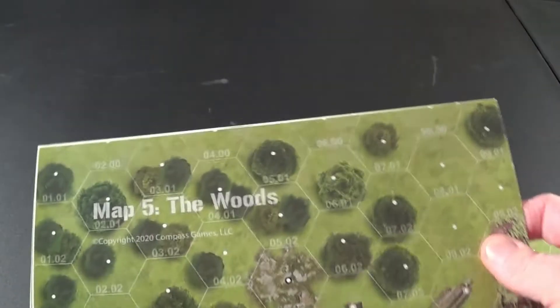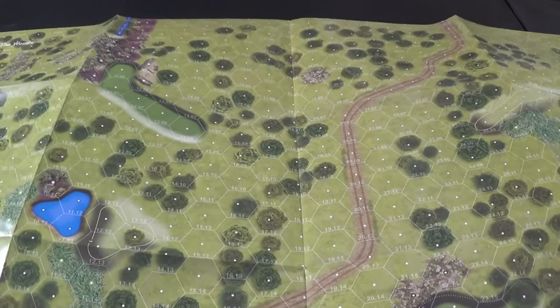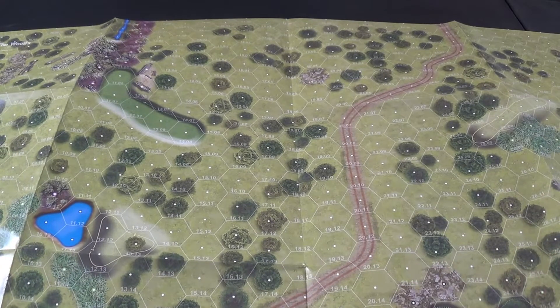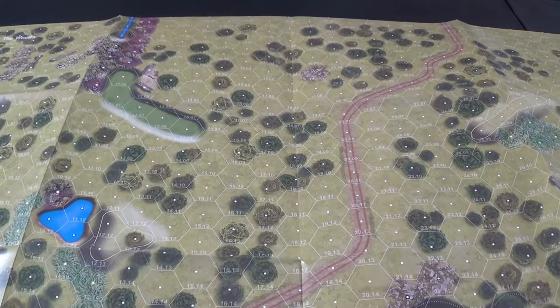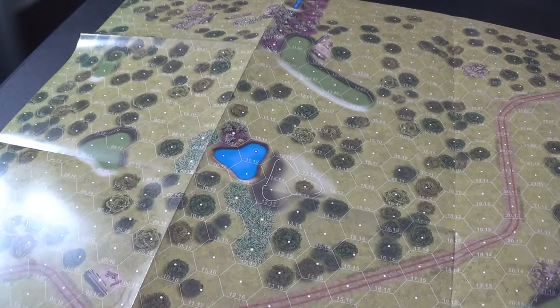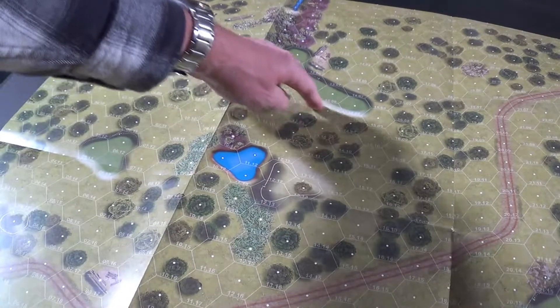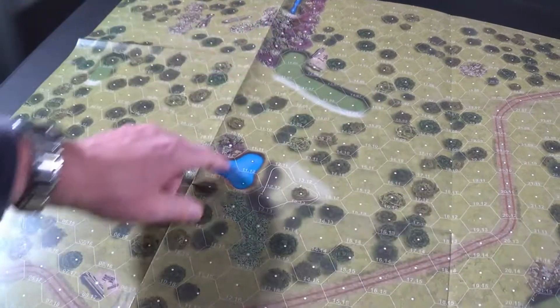Let's take a look at a couple of these maps. We have Map Number 5. These have a big footprint just like the original game, but the hexes are big and the counters are big, and for an old guy like me it's handy. This one is called The Woods — you can see there's a little pond, some terrain, some hills.